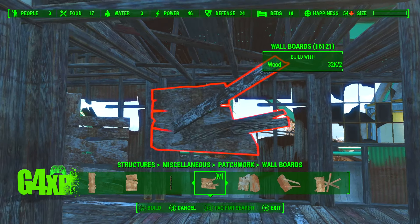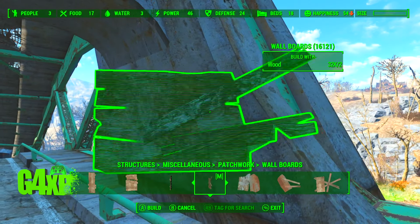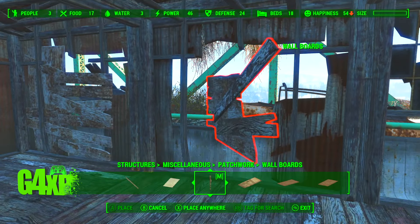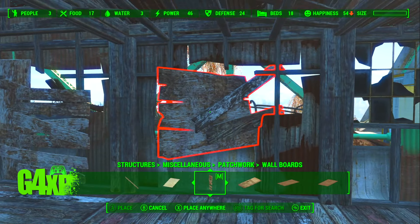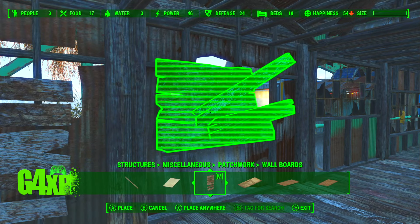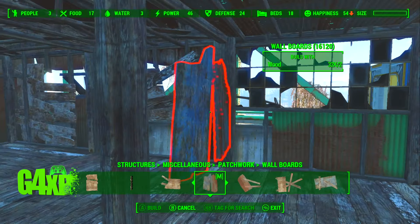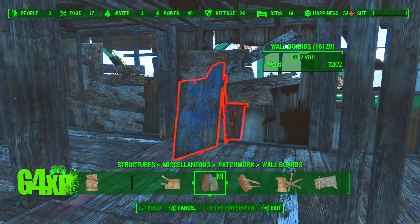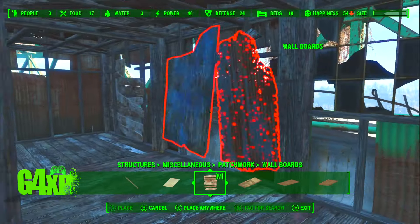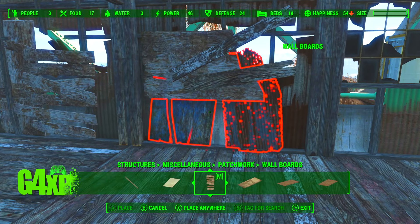These wall boards are available in all kinds of different mods — Workshop Rearranged has them, USO has them, and various junk wall pack collections also have them. Those non-snapping ones are actually much easier to work with, but I've taken the decision to use the difficult ones just for you. You can see it just changes it up a little bit and gives it a different look. I've been building in Fallout 4 for a long time so I always like coming up with new things I haven't done before.